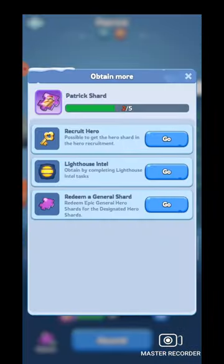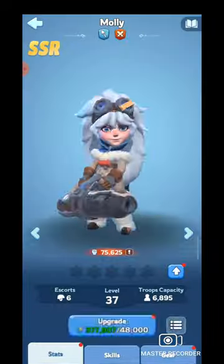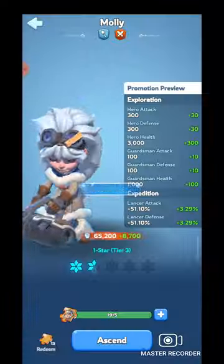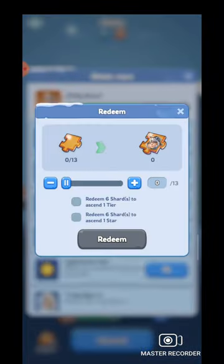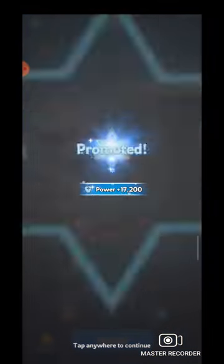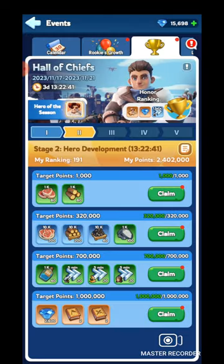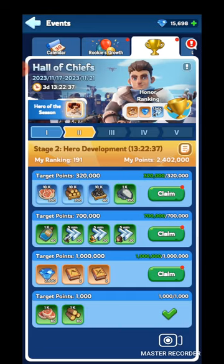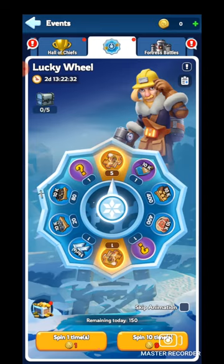I've just upgraded Eugen; Patrick has a low amount of shards so I'm not using those. Next is Molly — I've saved a good amount of Molly shards and can easily upgrade her to almost two stars. I've also saved some mythic general shards which I can convert to Molly shards. I've upgraded Molly to two stars and with the hero shards I've completed Day 2 — you can see all rewards are unlocked.